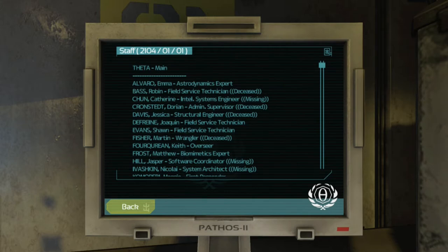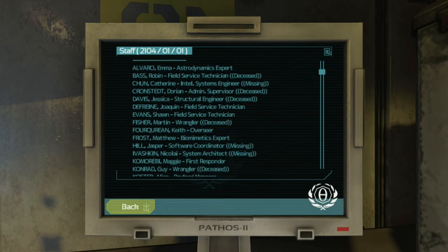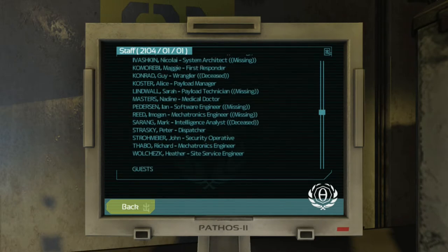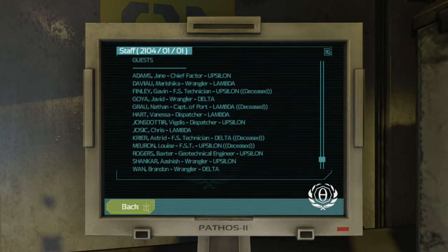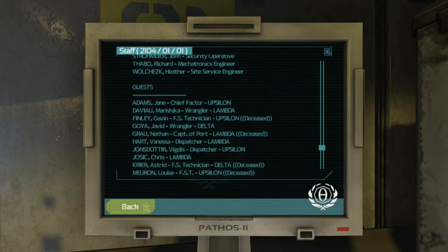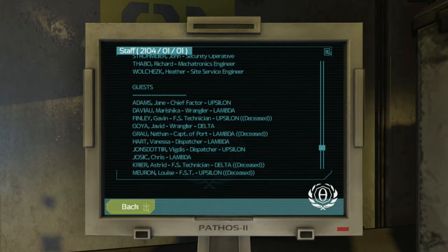Staff: Theta Maine, Emma Alvaro — astrodynamics expert. Robin Bass was the field service technician, deceased. Catherine Churn — missing. Some people were just straight up missing. I don't recognize a lot of these names, but some I do — even Cronstead, supervisor, deceased. Reed was one of the names we've heard — missing. Straski is supposedly alive. Heather Wolchek — that's another name we've heard. A lot of people are deceased, a lot from other stations: Delta, Epsilon, Lambda. The staff list was as of 2104-11, so this is a couple of weeks before Mr. Akers shows up.